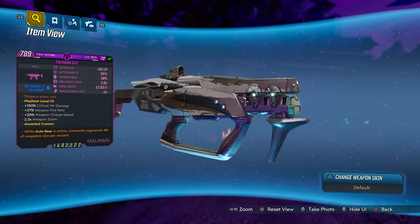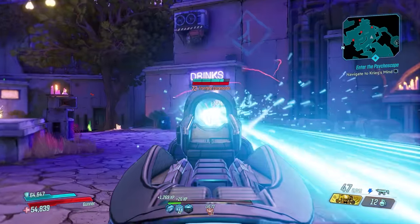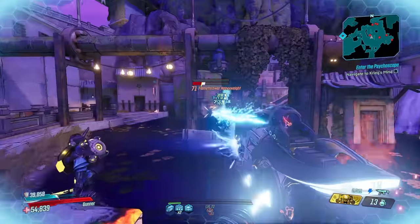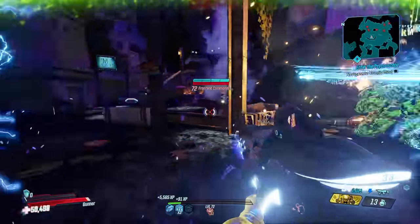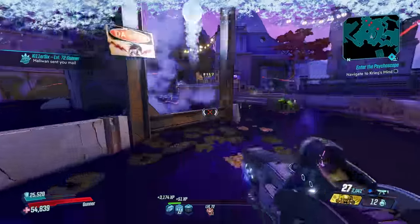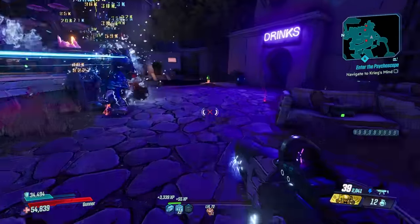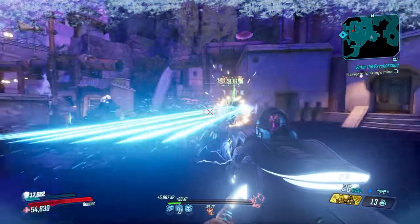At number nine we have the Crit from Borderlands 3, obtainable by tipping Moxxi in Sanctuary. It's one of the best SMGs in that game, but like a lot of things it was not good at launch. In February of 2021 Gearbox buffed this gun by a staggering 540%, and at the same time increased the lifesteal from 5% up to 8%, while lowering your chance to drop it on reload from 12.5% down to just 5%.